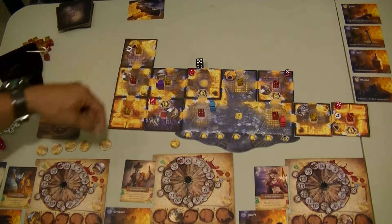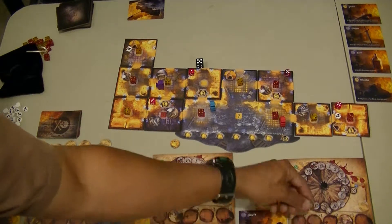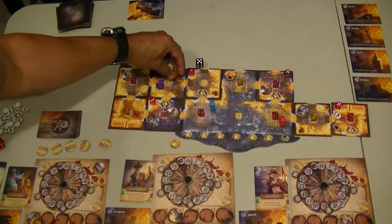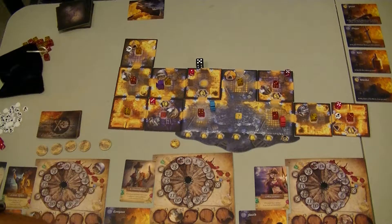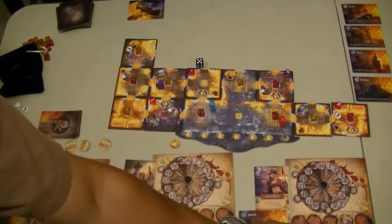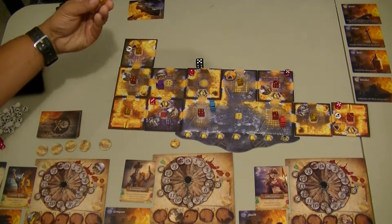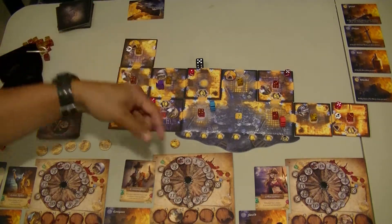So I'm just going to flip this — it's going to be treasure. I'm not going to pick it up though. I'm going to fight the fire to drop this down to a three. And I need to take four fatigue, which is just going to take me up to eight. So I'm going to fight fire again to drop this to a two. And I'm going to rest.